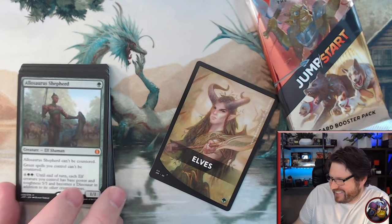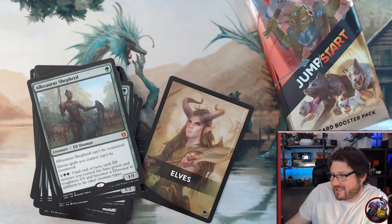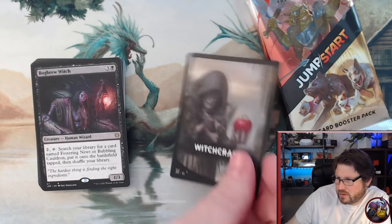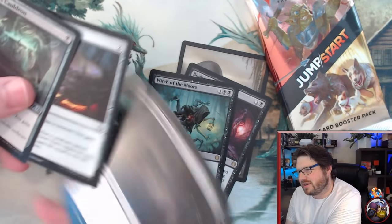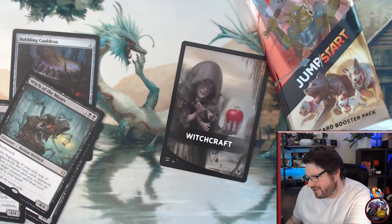Elves! Can it be the boom? Yes — Allosaurus Shepherd! This guy is a hundred dollars for this silly little card. So happy to open that up. That basically means the cost of this box is now recouped — it sucks to have one mythic be the deciding factor, but this box had a ton of mythics. Next: Witchcraft pack. Bog Brew Witch — and the Witch of the Moors! Very cool. Search your library for Festering Newt or Bubbling Cauldron — I remember that from limited. There's a cauldron and two newts. That seems very fun. Just an awesome card for my Life Gain decks.